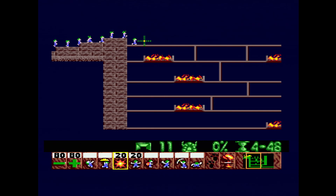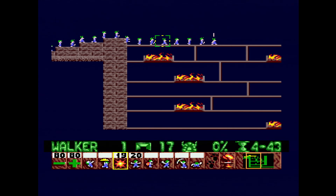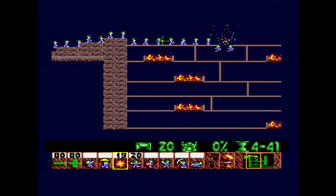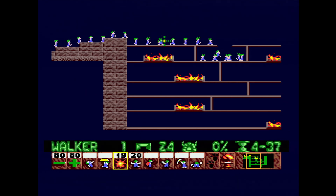But due to the Sega Mega Drive's palette limitations, it only outputs 9-bit or something like that — I'm guessing about 256 colors or something like that. Correct me if I'm wrong, but it's not fully 16-bit like the actual Super Nintendo console.